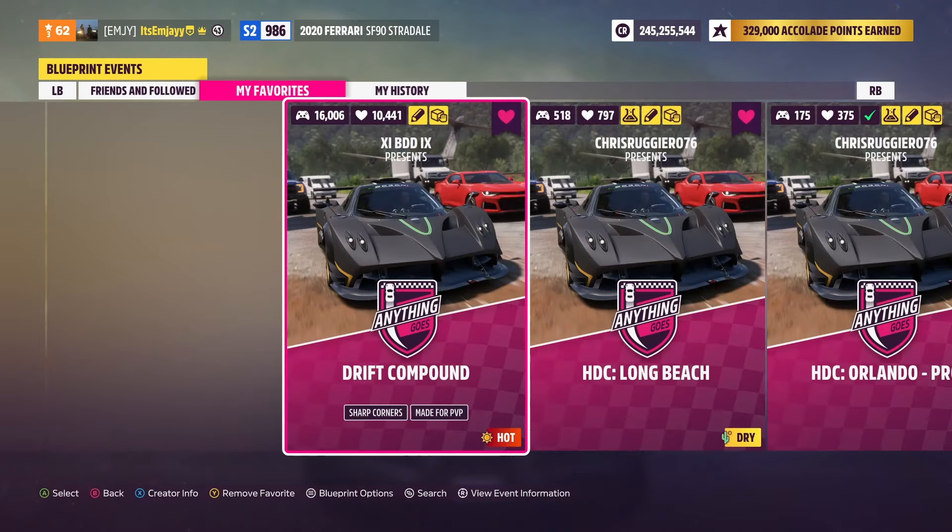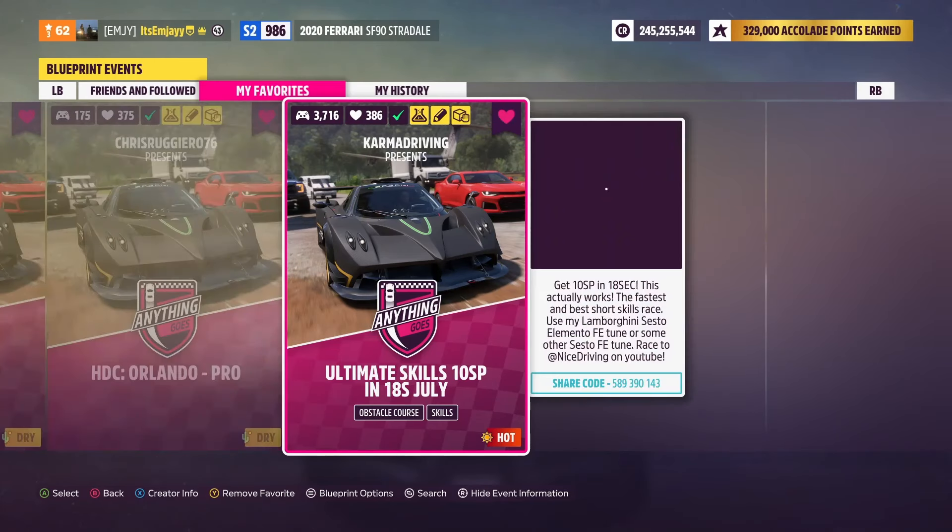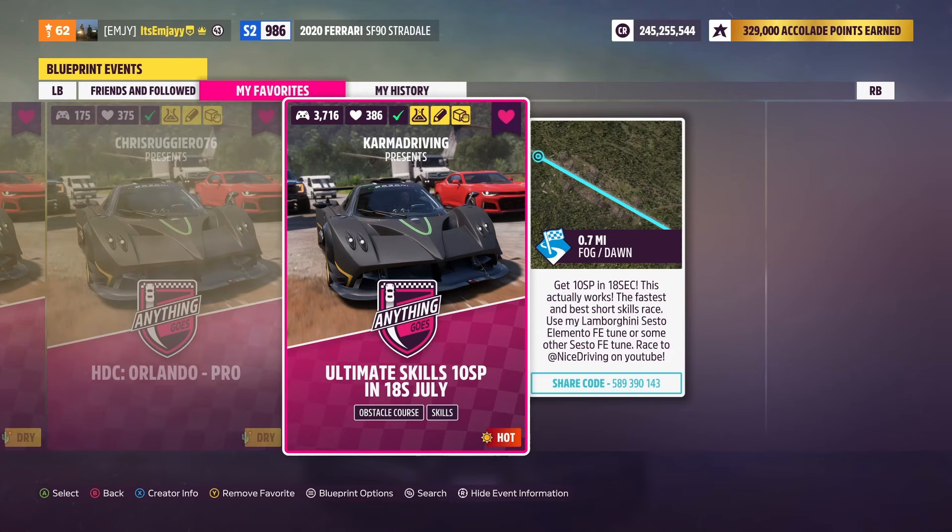The boring but fastest way to get skill points in Forza Horizon 5 right now is to run custom maps. To get there, go to Creative Hub, Event Lab, Event Blueprints. The map that you want is this one: Ultimate Skills, 10 skill points in 18 seconds.